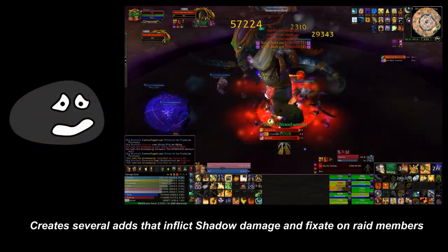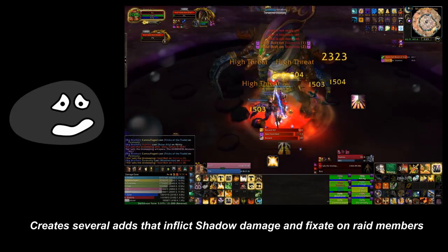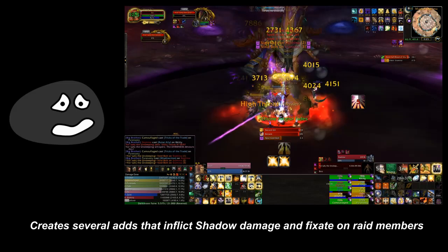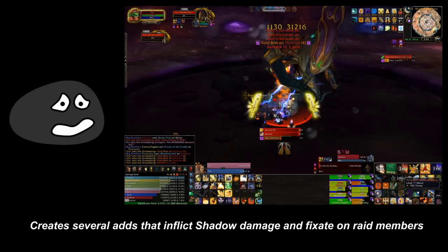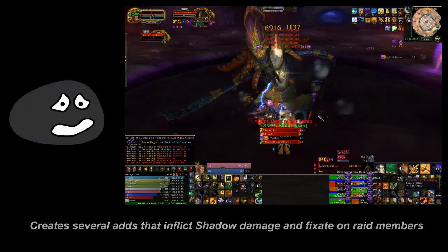The black ooze will grant your Sajj the ability to spawn adds that fixate on members of your raid and do shadow damage. As soon as these adds spawn, you'll want to focus on taking them down as quickly as possible to reduce the stress on your healers. Because these adds focus on random members of your raid, whenever they're up, you'll want to stack.